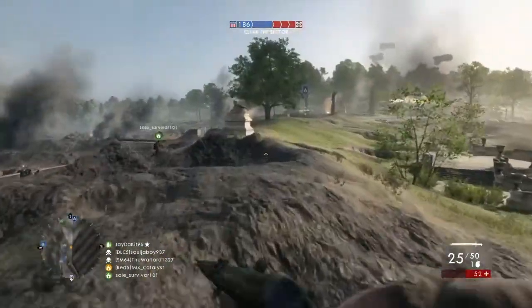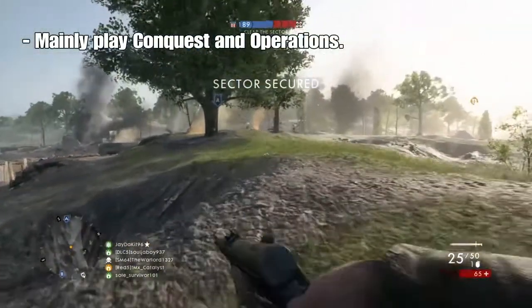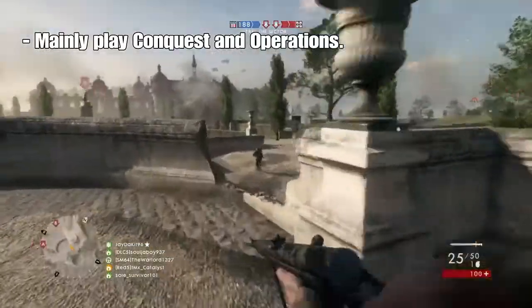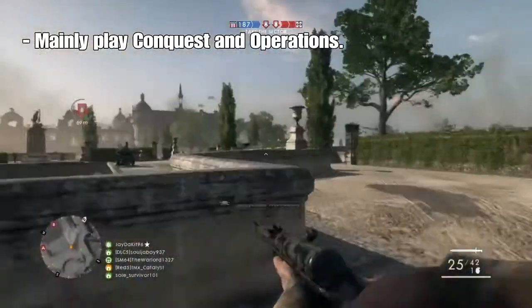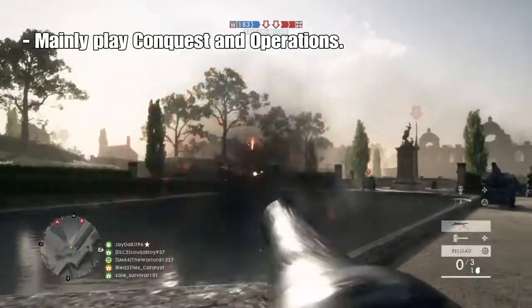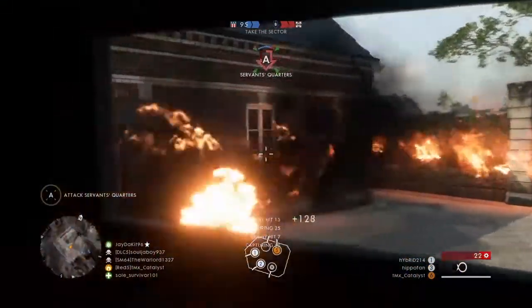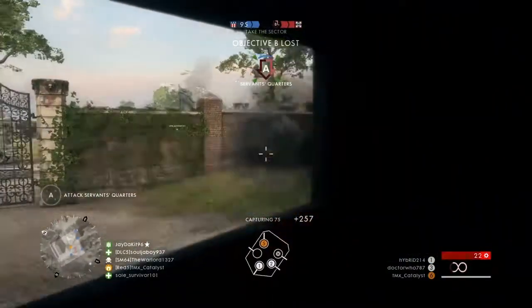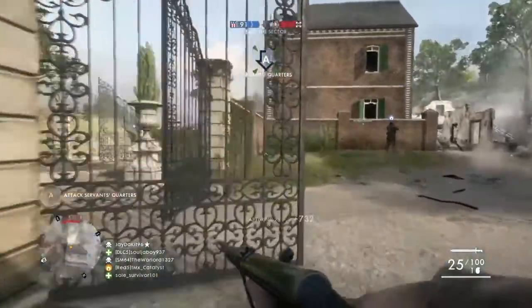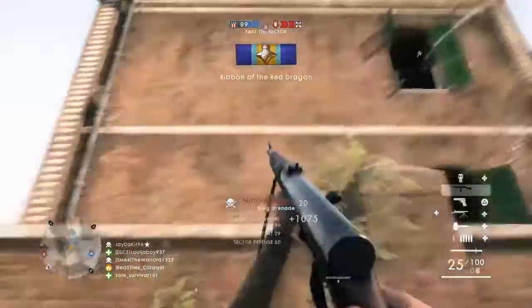I highly suggest that you stick to the two main game modes of the game: conquest and operations. Comparing an average game of small game modes like team deathmatch and domination to an average game of operations — you get around 1,500 score for one round of team deathmatch, whereas most times I get around 10,000 score for one game of operations, which can take anywhere from 45 minutes to an hour and a half depending on whether you're getting blown out or you're steamrolling people. You can make the argument that if you play team deathmatch enough you could equal that score in about the same amount of time, but I find team deathmatch very tedious and you're going to lose out on a lot of points that you could be getting playing the bigger game modes.